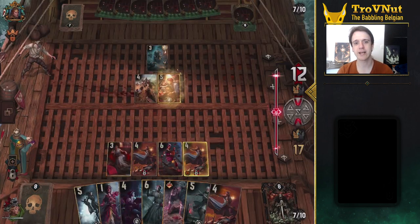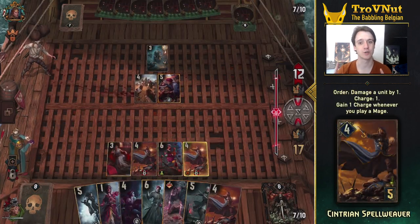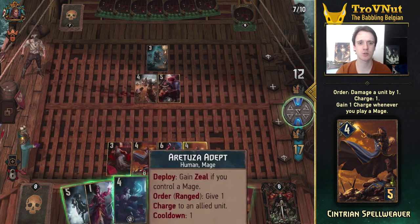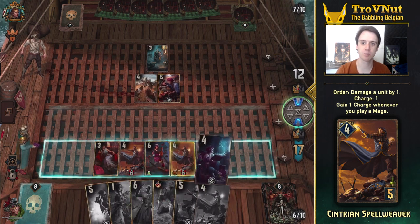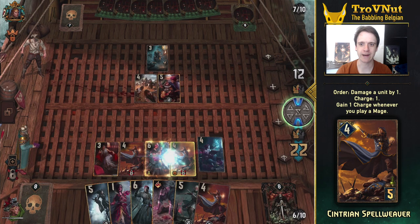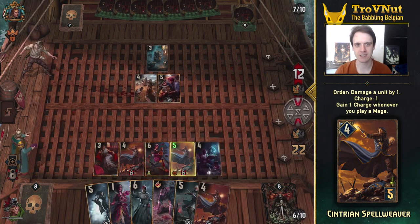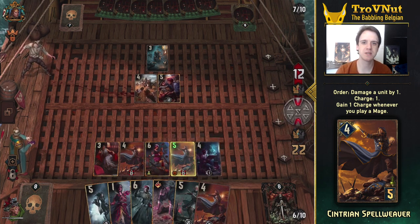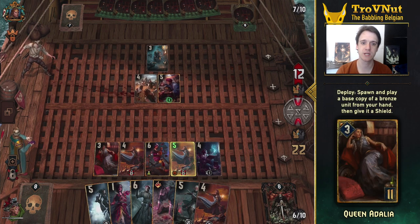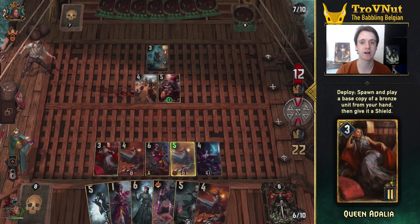The main cards in this deck are the Syntrian Spellweavers. These stylish sorcerers can deal 1 damage to any unit on order and gain a charge whenever you play a mage. The Spellweavers are the bread and butter of this deck and should always be set up first. Aside from the 2 already in the deck, you can use Queen Adalia to play another one while giving it a shield.